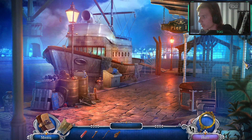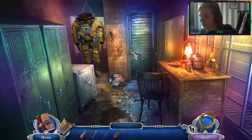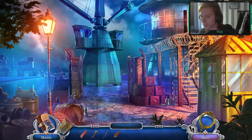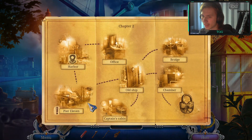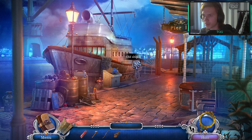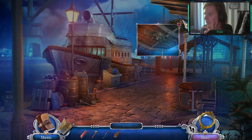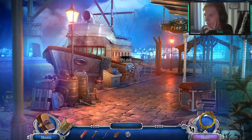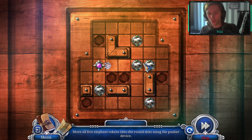We can't do anything right here. Behind pier 11, right? He's still in there, god damn. Behind pier 11 but where do we have to go? And it's time for another puzzle - move all five elephant tokens onto the round slot, choosing the pusher device.